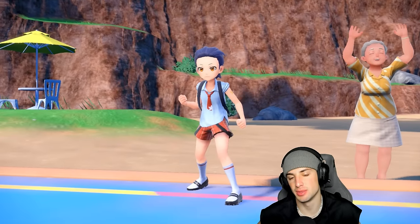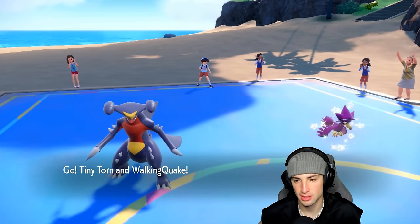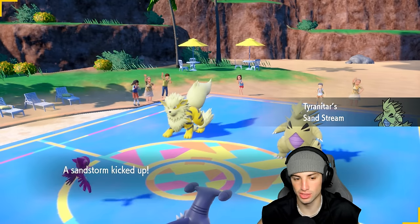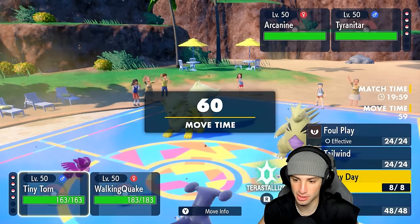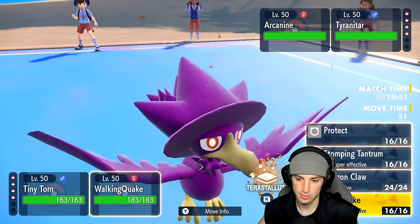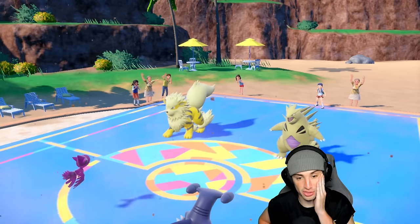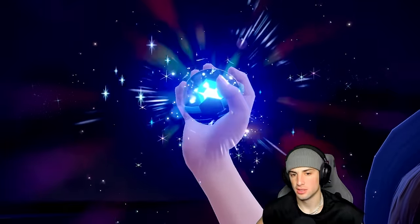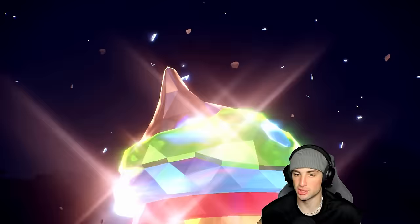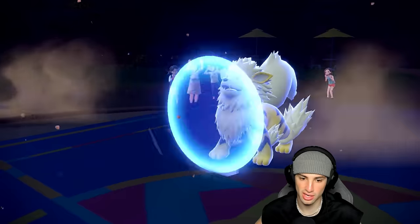They go into Incineroar and Arcanine — okay. Do I Haze turn one or set up a Tailwind? I'll just set up Tailwind and go for an EQ, because EQ is super effective on both. Even if I'm minus one attack from Intimidate, the damage is still big with Ground Tera EQ. I can always Haze it off next turn. Murkrow should be able to survive a Rock Slide unless they double down. Arcanine protects — no big deal.